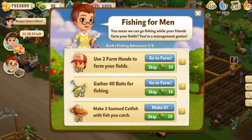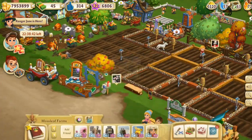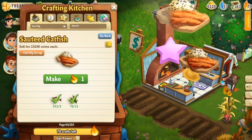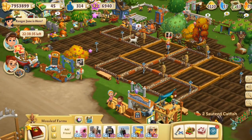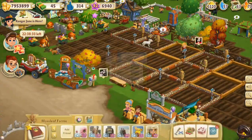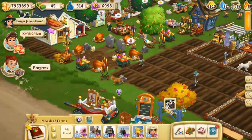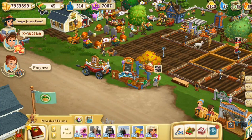Use two farmhands to help on the farm, then gather 40 bait from fishing — you gather up bait from the water crops — and make some sautéed catfish. I love the wood-carved plate under the sautéed catfish, it makes me want to start a fishing café! We'll make three of those, then gather that up. So that is done.